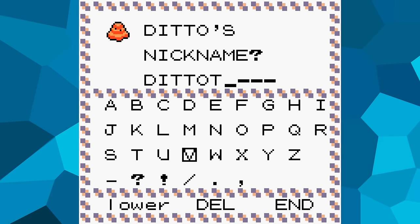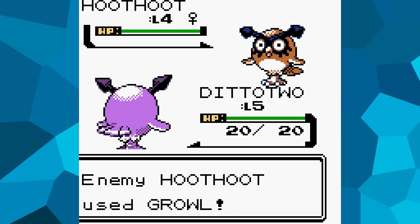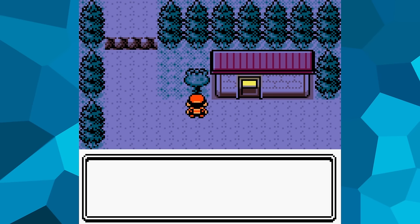With all that out of the way, let's begin the long-awaited challenge. The start of the game is pretty straightforward — it's mainly just low-level Pokémon tackling each other until one of them faints, and having a Ditto makes very little difference. While running Professor Elm's errand, I make sure to pick up some berries along the way.